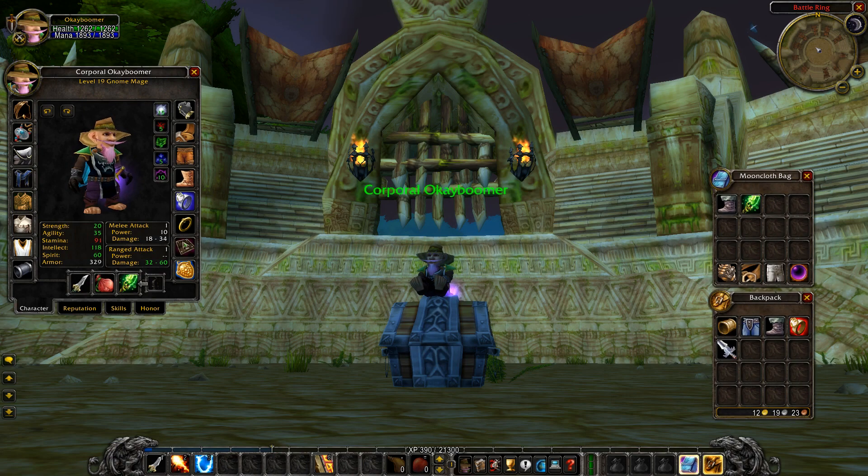Starting with the gear: you typically go with the Lucky Fishing Hat and slap a Libram on there. The fishing hat comes from Phase 4 in the Fishing Extravaganza, so look forward to that if you're watching pre-Phase 4. If you're watching during Phase 4 on a private server, go ahead and get that combination on your fishing hat.